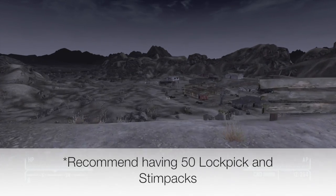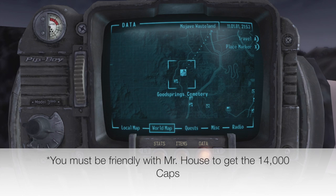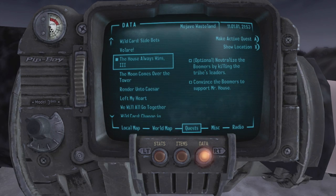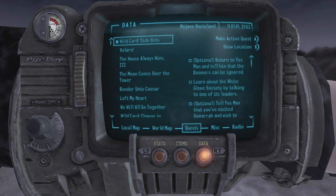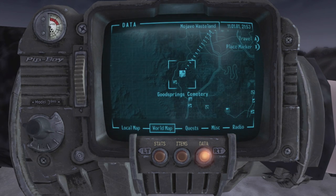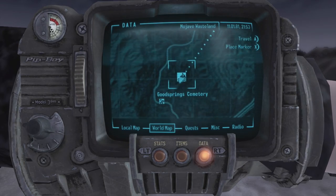Hey guys, Army of Otters here. Today I'm going to show you how to make 14,000 caps quickly by collecting all the snow globes in Fallout New Vegas. I'll go in order kind of like the main quest in case you're new. Basically you collect seven snow globes and then turn them into Mr. House's girl Jane.